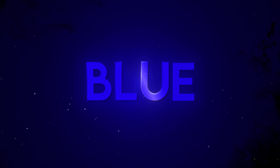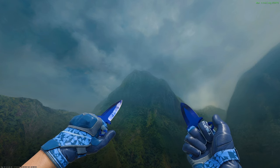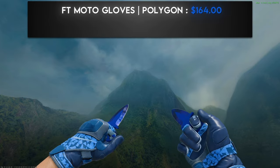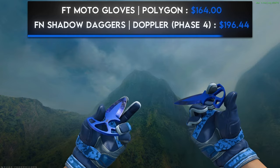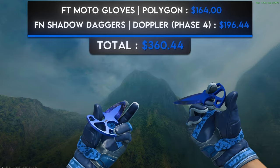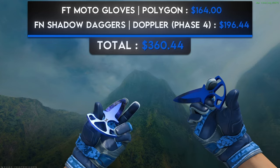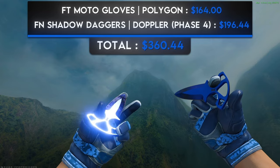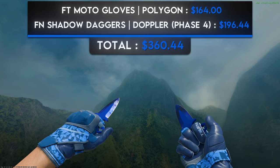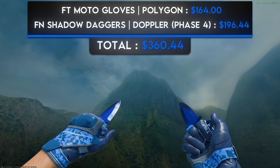The next color is blue — we'll have a teal and turquoise section later, so for now we're sticking with a standard darkish blue. The first combo is a pair of field-tested Moto Gloves Polygon and factory new Shadow Daggers Doppler Phase 4. The Polygons are quite cheap and their color is the exact same blue I imagine when I think of blue. I honestly think the Phase 4 Shadow Daggers are better than Sapphires because of the accent color on the handles. If you're a fan of blue, this is an insanely vibrant blue combination for less than $400.